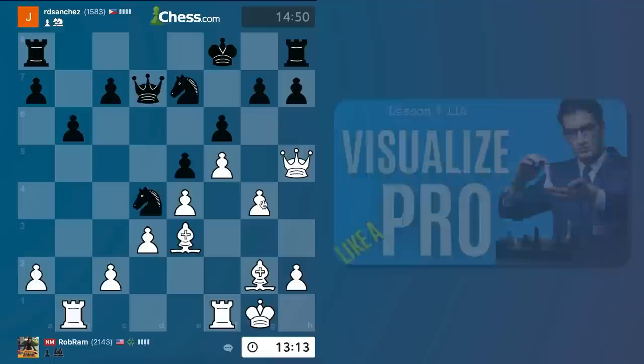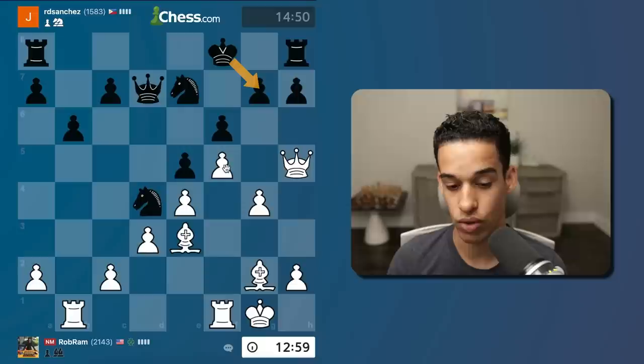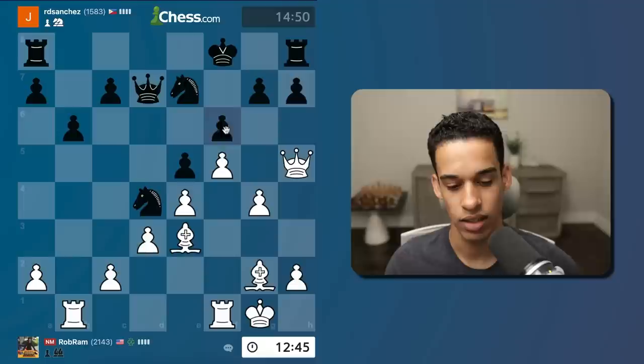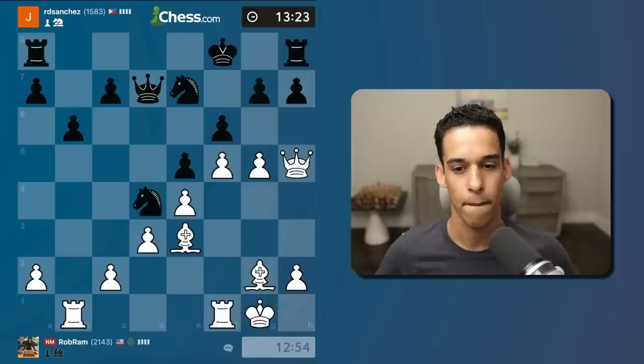I hope you paused the video to calculate. They take, I take, they get a free piece, I take on g7 - that's a fork. If they just move I get the rook. If they take me I continue with f6. Only moves are to go here or here, and at the very least I get the knight, but I also have f7 with check and collect the knight back. I'm going to go with g5 - let's go for that king.